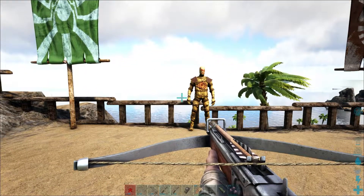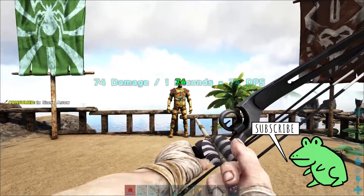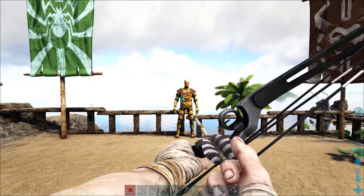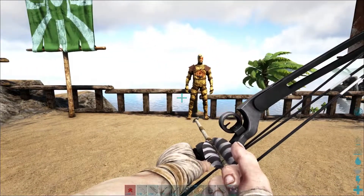Now let's pull up the compound bow. With stone arrows we're at 74 for a body shot — so we're kind of in the middle between the crossbow and the regular primitive bow. And then we'll fire one in the head here for 222. So that's pretty good.